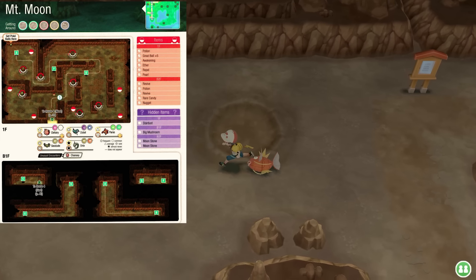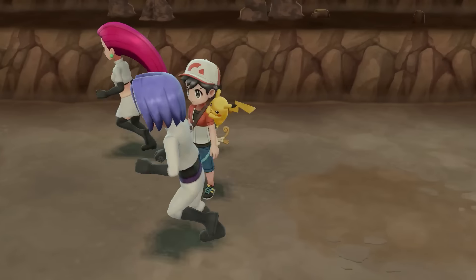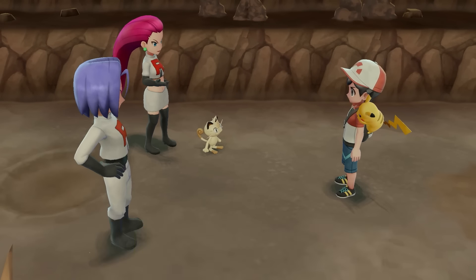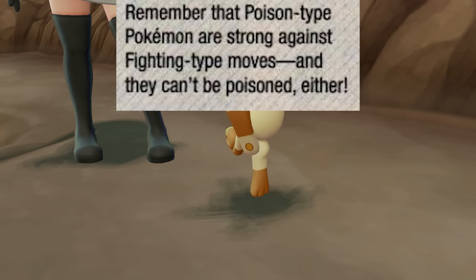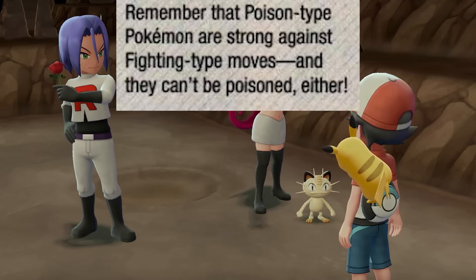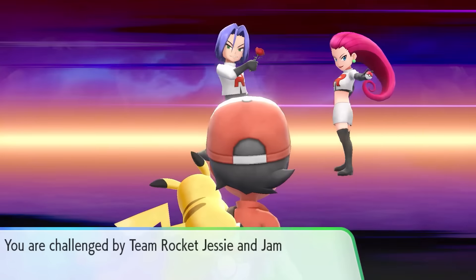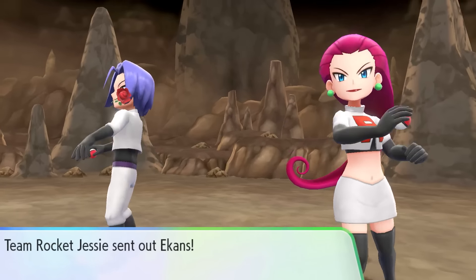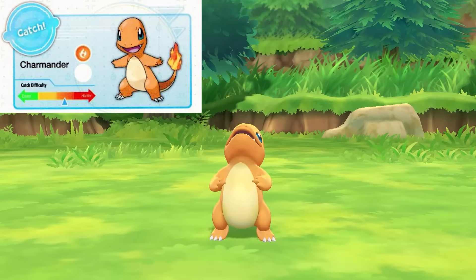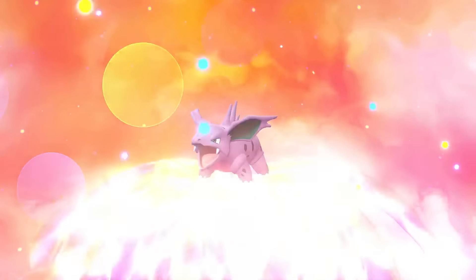The section for Mt. Moon is detailed with an easy-to-read map, leading us through the Fossil Maniac and into the fight against Team Rocket. This is a double battle, and it says 'remember that Poison-type Pokemon are strong against Fighting-types and can't be Poisoned either' — which isn't exactly correct, as that implies Poison is super effective against Fighting, when in reality Poison just resists Fighting. We lay waste to Team Rocket anyway and make it to Route 4, where we do another Catch Combo for a Charmander, and in the process Nidoran evolves into Nidorino.